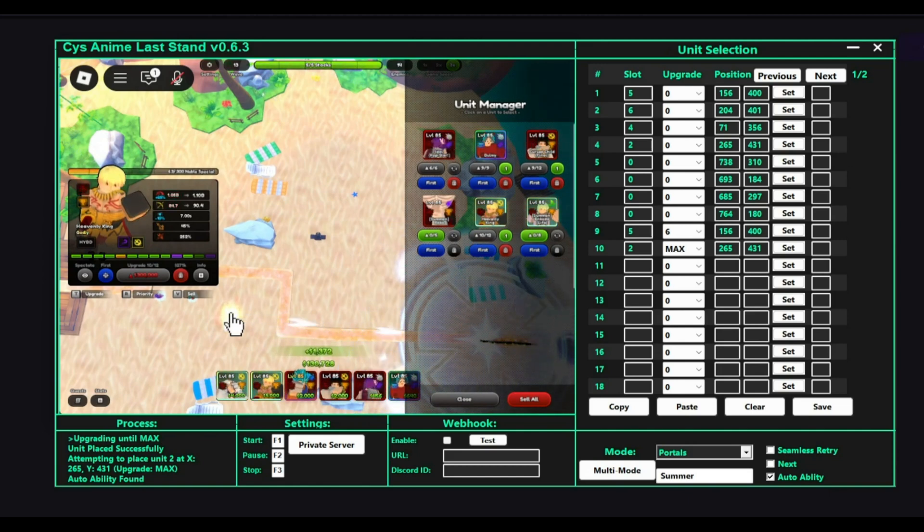I'm using Luffy in the first slot to slow down the enemies, because if not, I would probably have to use click-to-move on this macro, and I don't feel like doing that.